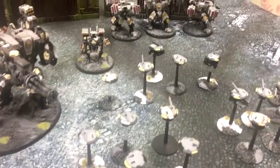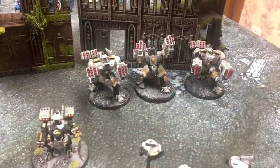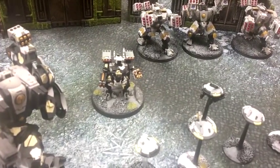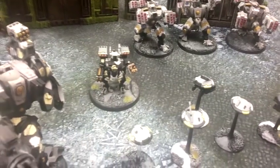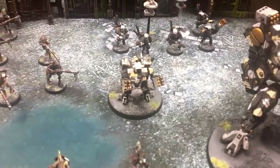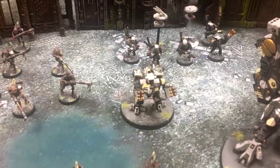My three heavy support choices: I've got a big broadside squad with ATS and high yield smart missiles, and each has a seeker missile. I have one broadside — one of the old models — running the exact same weapons but with a velocity tracker to target flyer spam. Another broadside, the third choice, all the same: velocity tracker, all missiles and seekers.